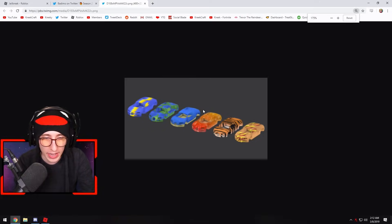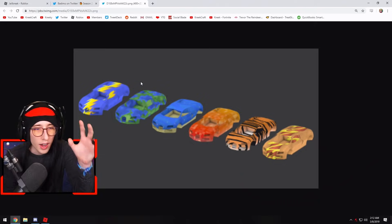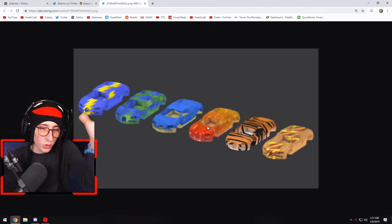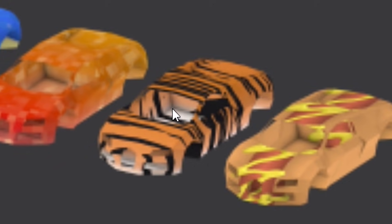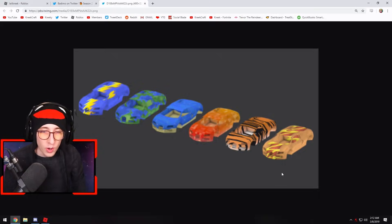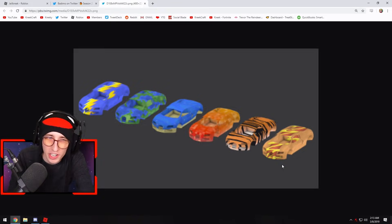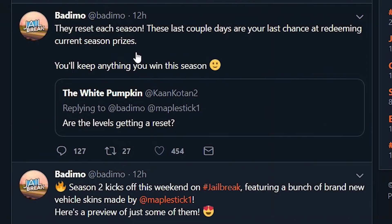So here are the new skins — let me zoom in. We have a lightning bolt one up there, which is pretty cool. We have a green/blue sandy-looking one, a cool beta-textured one, and then the Creek tiger hat skin, which is pretty cool — that's the Creek tiger hat right there, available for you guys to get in game. We've also got a hot dog skin and I'm pretty sure there's going to be a username bacon skin as well, which is pretty awesome.